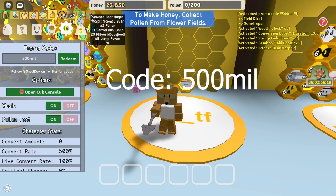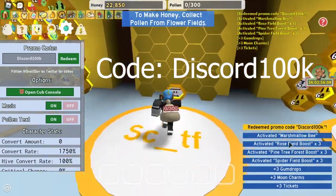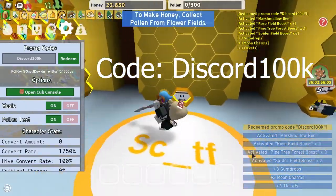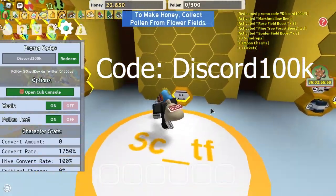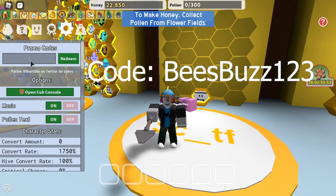The next code is Discord100k. Type that in, you get Marshmallow bee, rose field boost, pine tree boost, spider boost, 3 gumdrops, 3 moon charms, and 3 tickets.